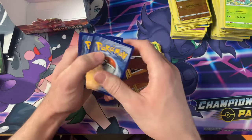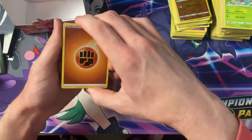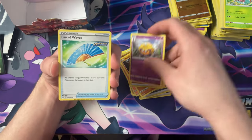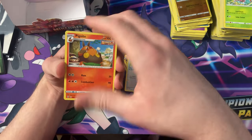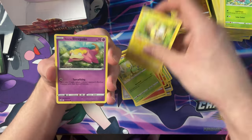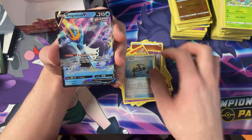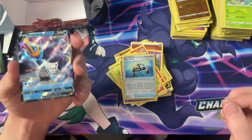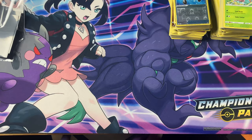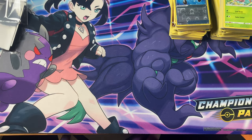This is the last pack — the Empoleon pack. He started us off with a Full Art Mimikyu; what will we finish off with? Dauntler, Fan of Waves, Pignite, Murkrow, Slandit, Bellsprout, Yamper, Galarian Slowpoke, Reverse XP Share — and an Empoleon V! In the Empoleon pack — that is nice. I'm going to clean my desk up a bit and we'll do the second box.